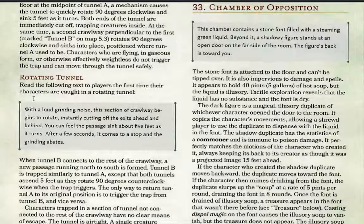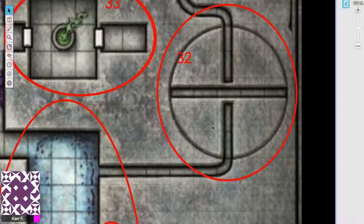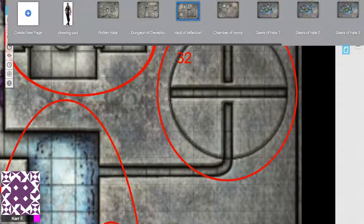When your characters trigger this trap, with a loud grinding noise this section of crawlway begins to rotate, instantly cutting off exits ahead and behind. You can feel the passage sink about five feet as it turns. After a few seconds it comes to a stop and the grinding abates. There are two tunnels in this section — Tunnel A and Tunnel B.